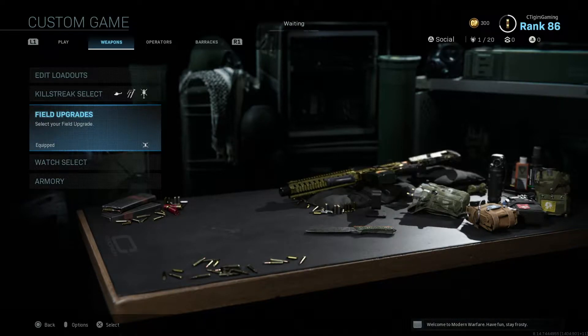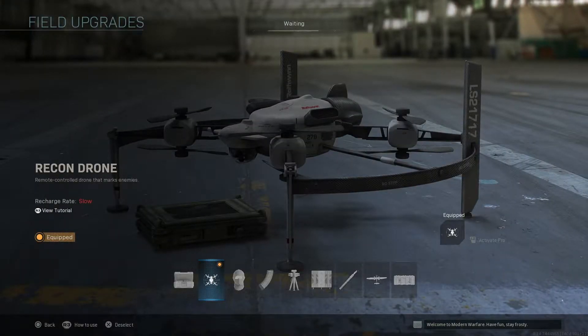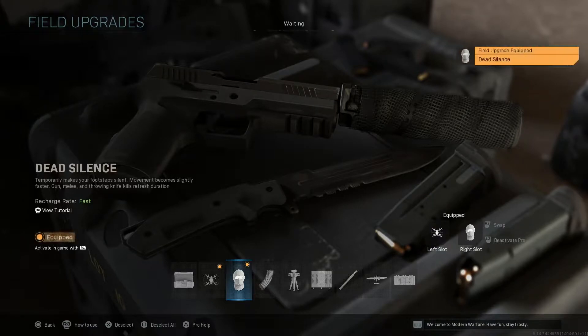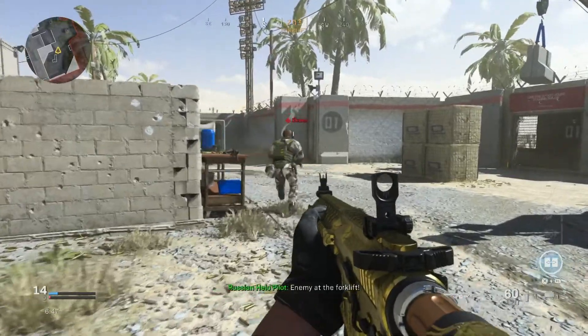Tip number three has to do with field upgrades. Did you know you can have two field upgrades at a time in one match? Go into your weapon's field upgrade settings — where it says 'Equipped' — and next to it you'll see 'L2: Activate Pro.' Once you activate that, you get a left slot and a right slot and you can pick whatever field upgrades you want.